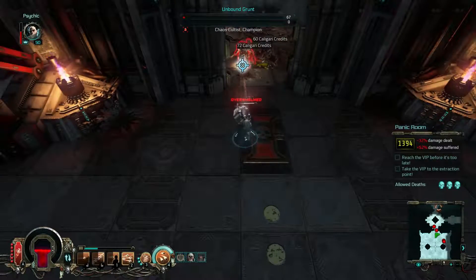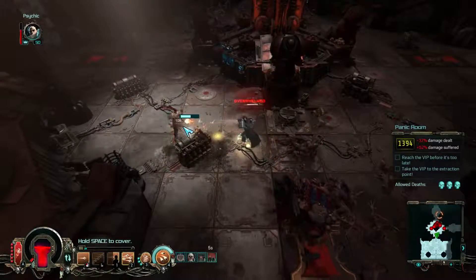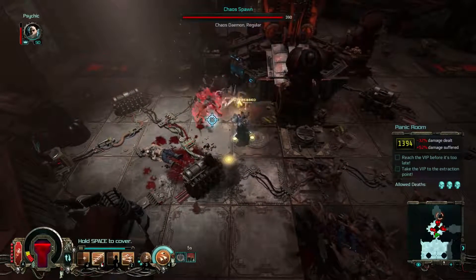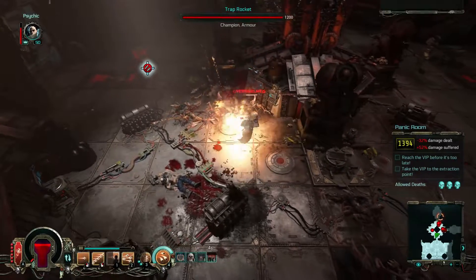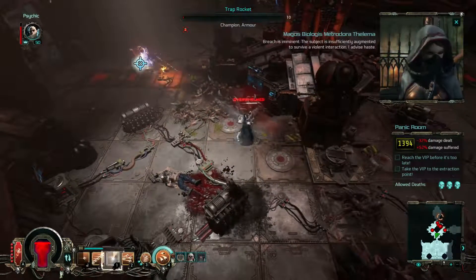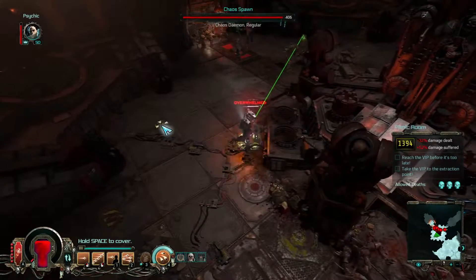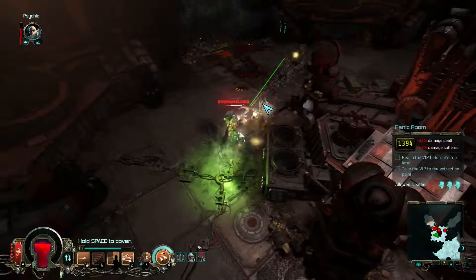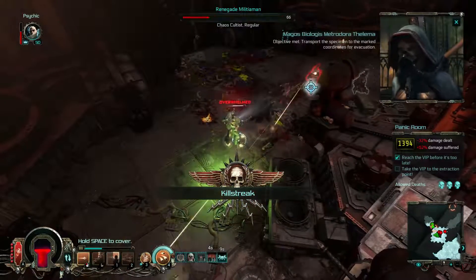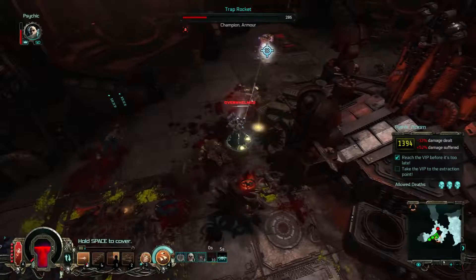As you can see, the unbound ones are quite heavy to kill as well. There's a trap rocket as well, so there's no difference on which side we go. Let's take him down. I am now actually there, so the grenade will seal the deal for the door. Let's take down the trap rocket.